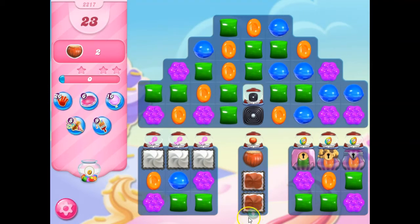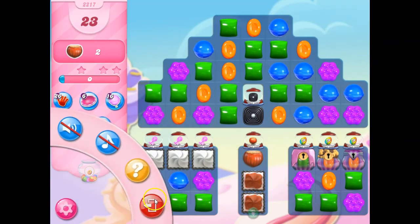I've got a couple of options here on this board — a couple of different strategies I could use. I could try to open up this frosting and get sugar keys to open up the mystery candy — that's one option. Or get a striped candy to line up with this and take out the frosting. So I'm going to go with the striped first.